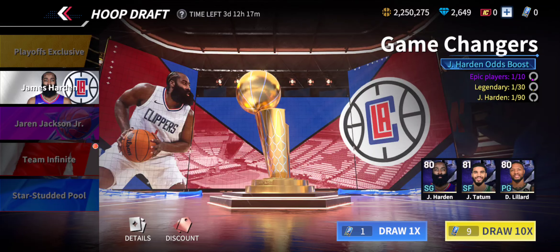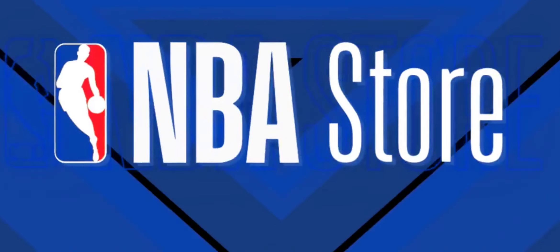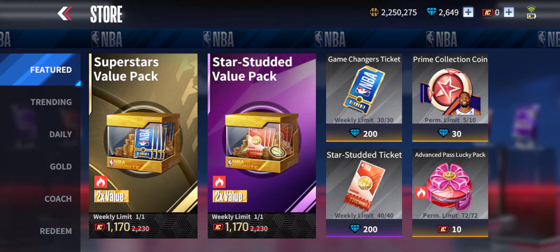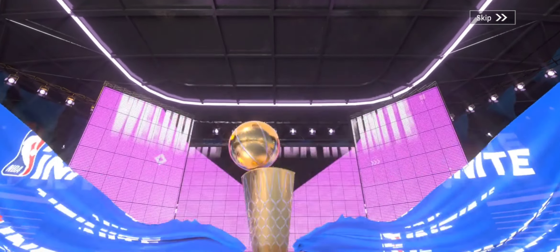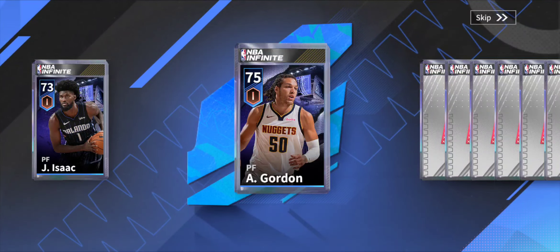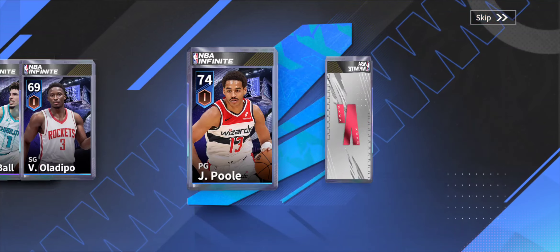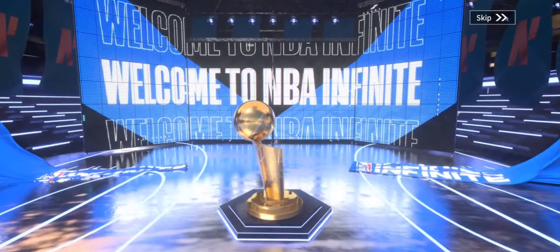Can't buy the James Harden one either, but I can buy the Team Infinite ones. I have three Star Studded Pool ones, and I only need six more. Let's open the Team Infinite ones first — we probably won't get anything crazy. Jonathan Isaac, Aaron Gordon — solid card — Andre Drummond, yikes, 70 overall, rough. Kelvin Johnson not bad, Kevin Durant — okay that's good. LaMelo Ball, Victor Oladipo, Jordan Pool, and Victor Oladipo again.